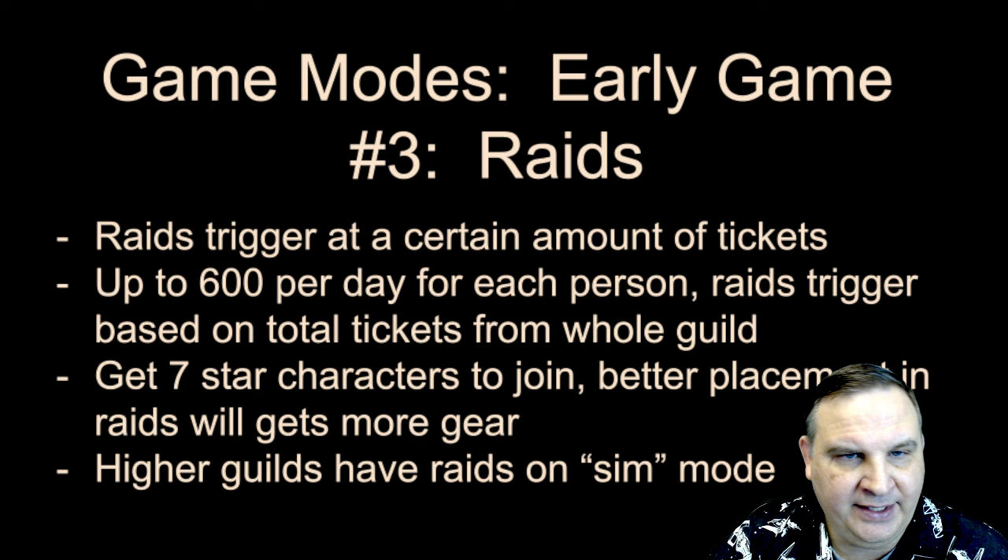Split your raid spending strategically: use Mark I tokens for credits and characters, then work into gear. Spend Mark II tokens on the gold gear you need to make relics, and spend Mark III tokens generally on Electrium, Zinbiddle, or Impulse Detectors out of the shop.